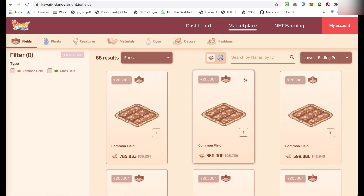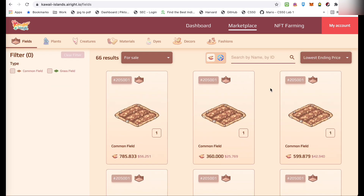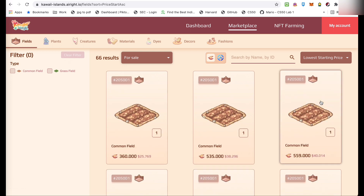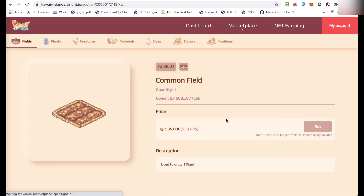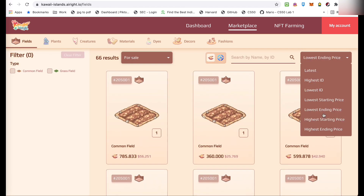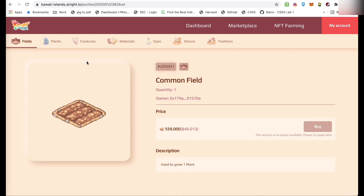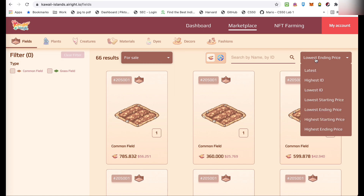At ngayon, tapulik na tayo dito sa marketplace. Pakita ko lang sa inyo kung paano bumili ng field. Ito kasi may mga mura eh. Kaso, pag tinignan nyo, nakasunat dito: this auction is no longer available. So, kaya talagang, lowest starting price filter natin. Itong mga nasa una, mga nabili na yan. Ayan, this auction is no longer available. Hanap tayo ng iba pa. Itong P559, tingnan natin. Ayan, hindi na din makiklik yung buy. Kasi, nabenta na din siya.